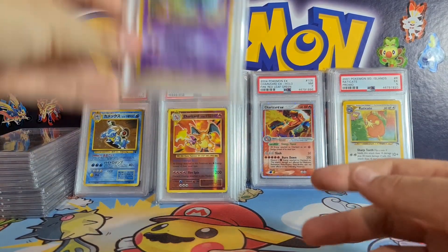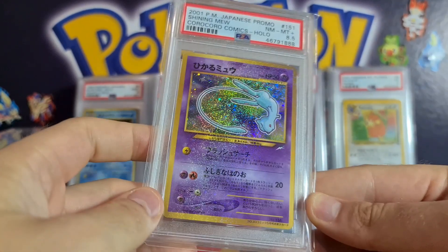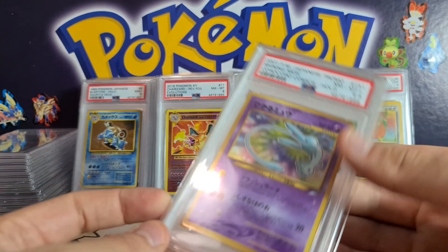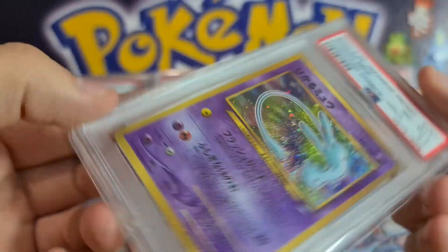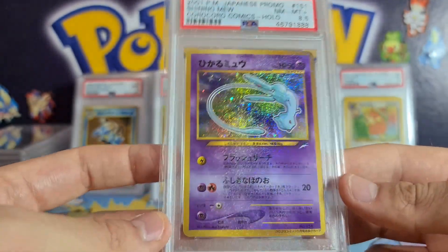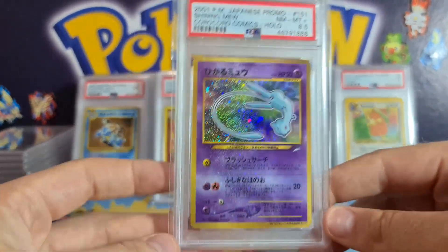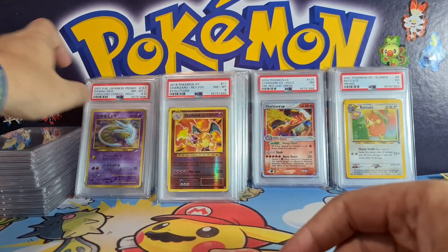This one's going in my collection — the iconic Shining Mew from the CoroCoro Collection. I got an 8.5, and rather than dealing with the stress of finding a buyer, I'm just going to keep this. I've been wanting to pick up one of these Mews — you can see Mew there sleeping and spinning around with this very cool all-over holo pattern you don't see very often on any cards. Ungraded these go for over $100; as a PSA 8.5 probably $200–$300, but I'm keeping it — absolutely beautiful.